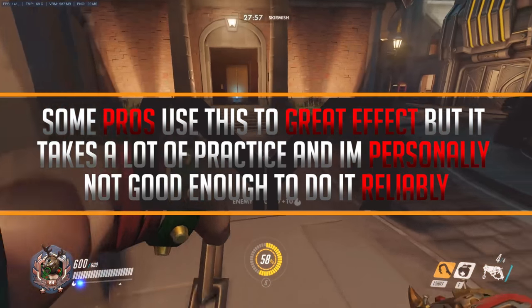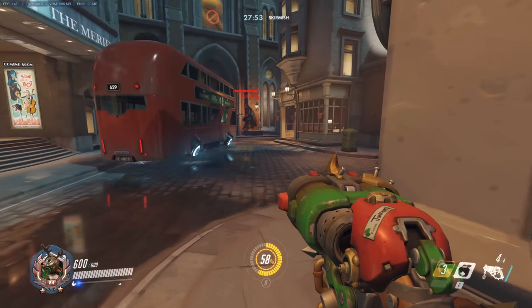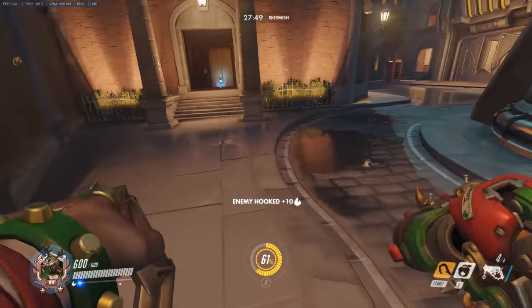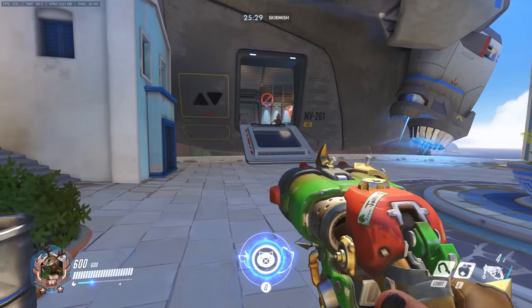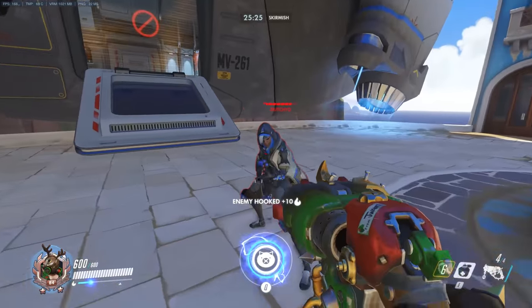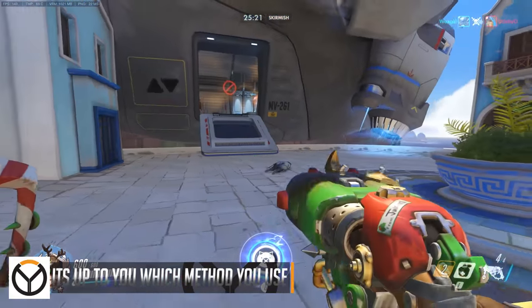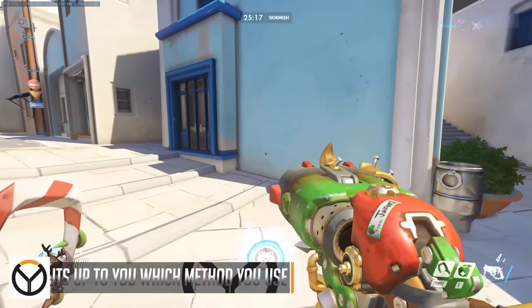I tested this while crouching — it didn't seem to make a difference. I tested it while jumping and found it slightly helpful sometimes. But overall, what I personally do when I play Roadhog is when I hook someone, I walk towards them, and then you have a very small window of time to shoot them before they can hit you. So if you've hooked an Ana, there is a small amount of time where you can move forward slightly and one shot them, and melee sometimes to finish them off.